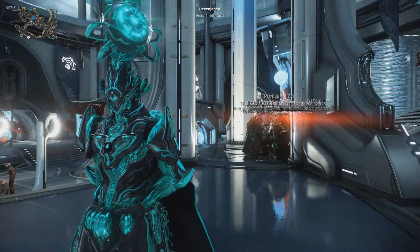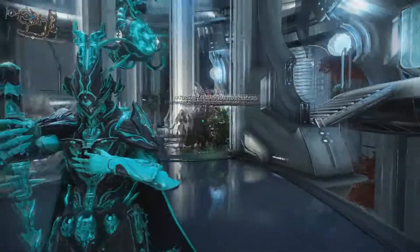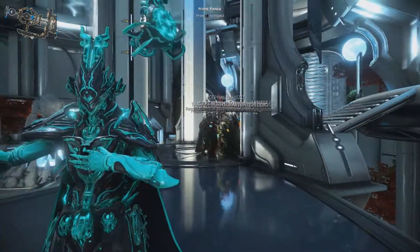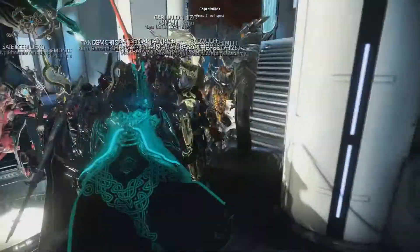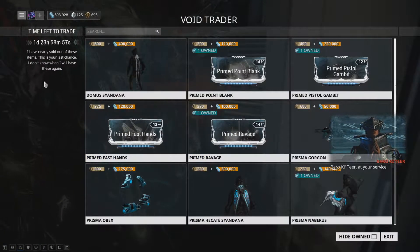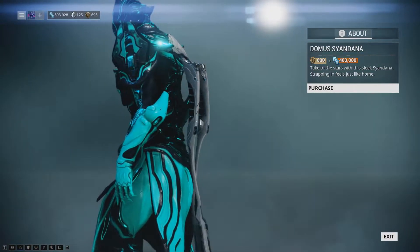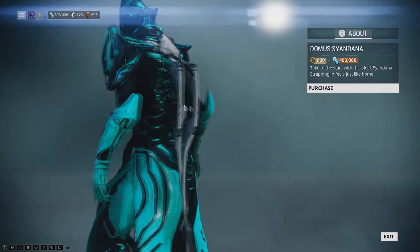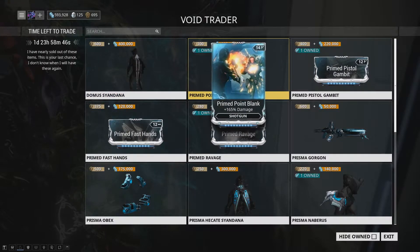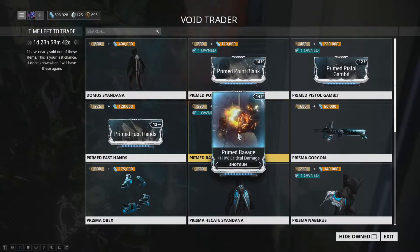Hello guys, it is the Gaming Weasel back again. In today's video we're gonna be covering the 23rd of February 2018 Baro's arrival and what he brings on PC. On PC he brought the freaking motherlode — the dumbest sign down, which first time I see it actually looks quite strange. I don't know what Warframe will fit best, but he brought Primed Point Blank, Primed Pistol Gambit, Primed Fast Hands, and Primed Ravage.